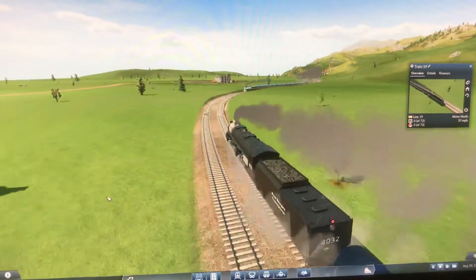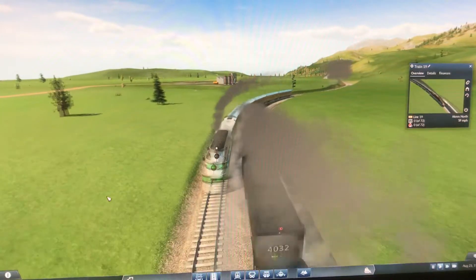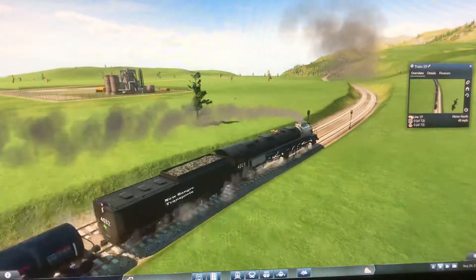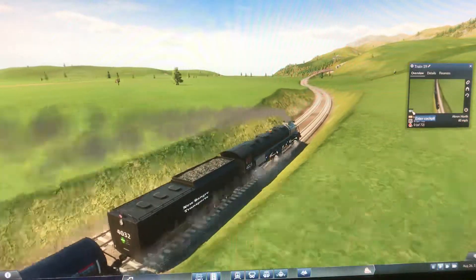We're passing the local passenger truck. Let's ride in the cab and see what the engineer and the fireman must face.